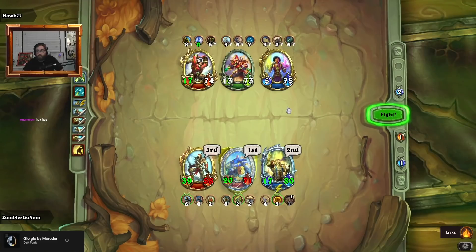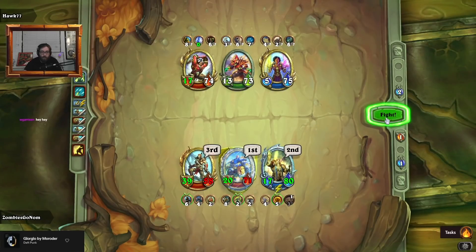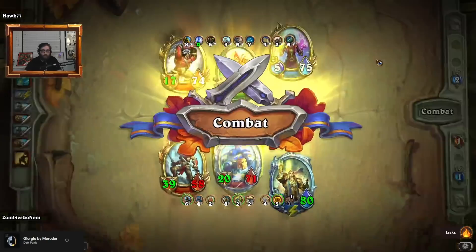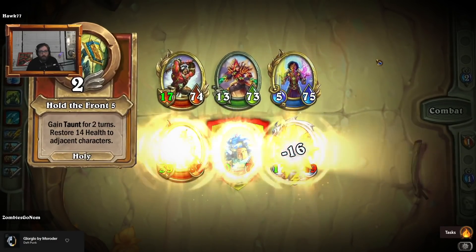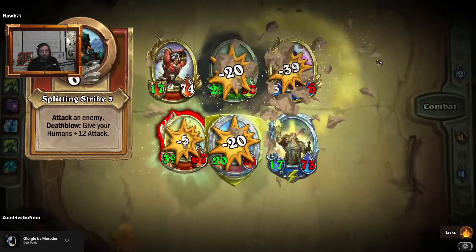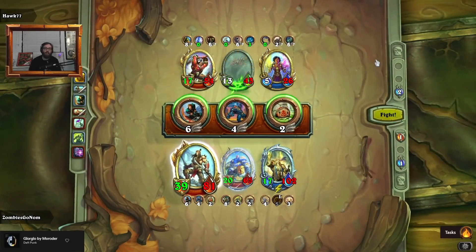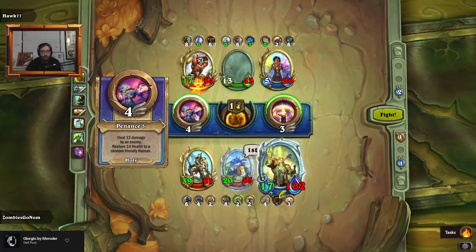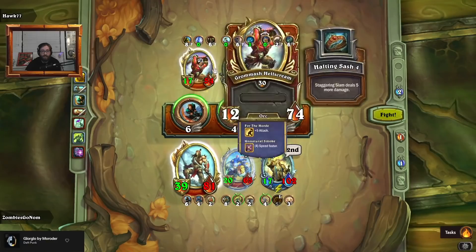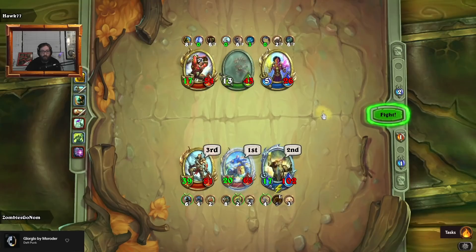Hey, what's up Garrison — how are you doing, trying some humans tonight? Slow on the Anduin — bold move. I'm gonna take a wild guess — Anduin. There's a little bit of a miscalculation there. Not gonna complain about it though, because it certainly isn't a bad thing for us. We have a very large dude to swing in with.